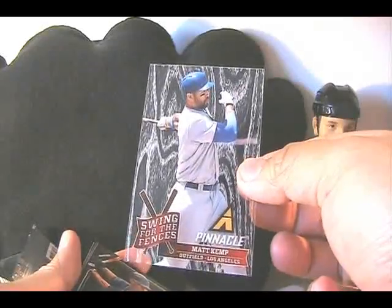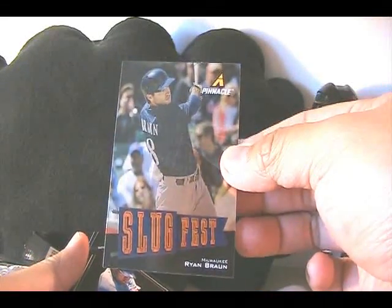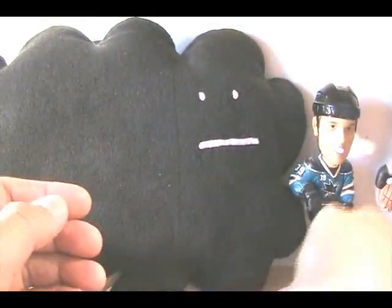Swinging for the Fences — Matt Kemp from the Dodgers — acetate card. So far only just one hit; I wonder how many there are. I didn't look at the box to see. Buster Posey, San Francisco Giant. And a Slugfest of Ryan Braun — not doing really well in terms of media and all that. Bo Jackson — he's been getting a lot of trouble, lots and lots of trouble.